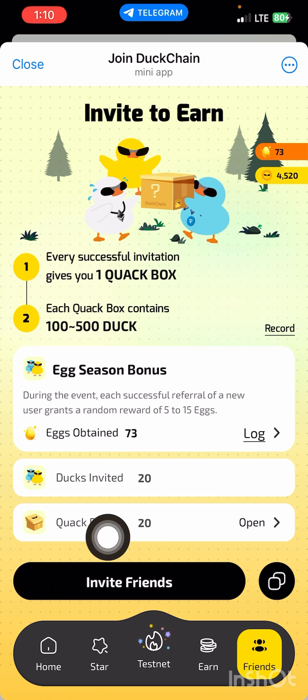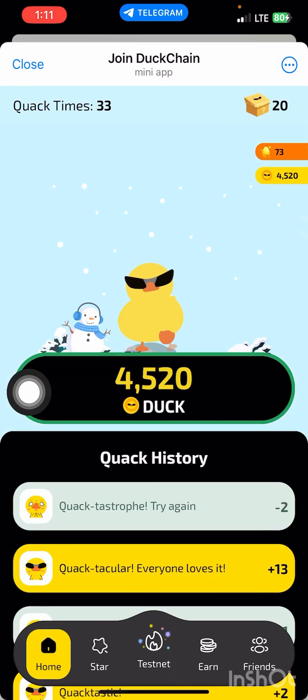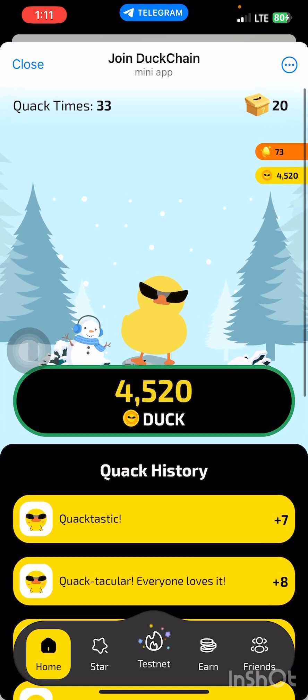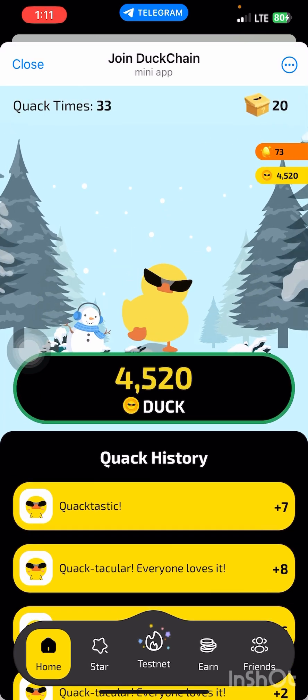If you take a look at my DOG right now, you can see I'm now having 4,521. If you want to invite your friend to join DogChain, you come over to 'Friends' — as you can see, these are all the people I've invited. To copy your referral link, you come over here and copy it. As you can see, I now have 4,522 DOG. Make sure you take this DogChain airdrop seriously — don't ever play with it.